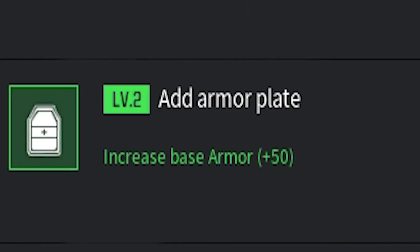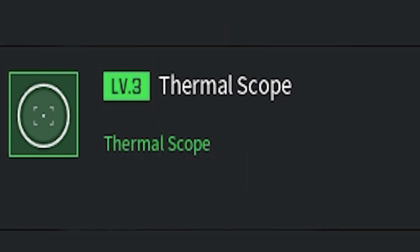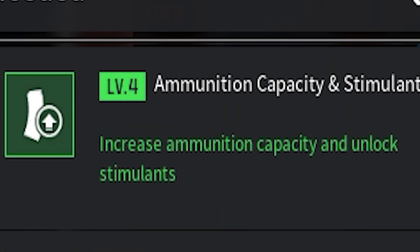The next category is Equipment. Level one improves bandages — it increases the healing effect and an extra bandage is issued every round. Level two adds an armor plate, increasing base armor by plus 50. Level three gives you a thermal scope. Level four gives you ammunition capacity and the stimulant.